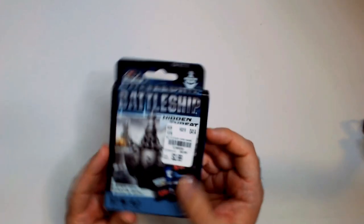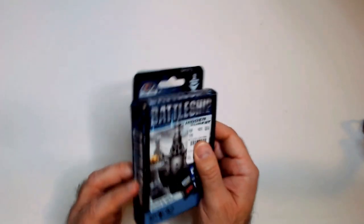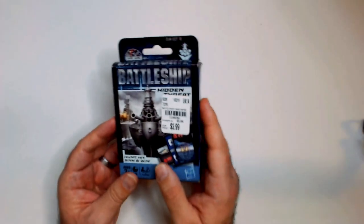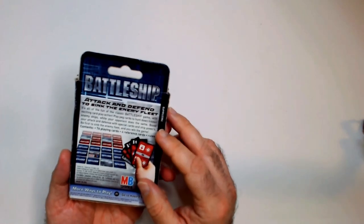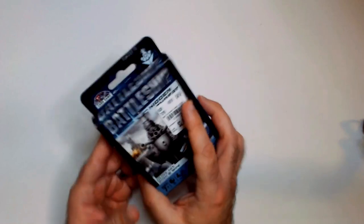Welcome back. Today I wanted to do a review and show how to play Battleship Hidden Threat, the card game. It's from Hasbro, came out in 2011. You can find it at thrift shops — I think they're sold on Amazon for like four to six dollars. Looks like I picked this up for three, probably at a thrift shop. Let's check it out.